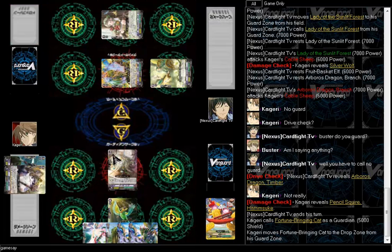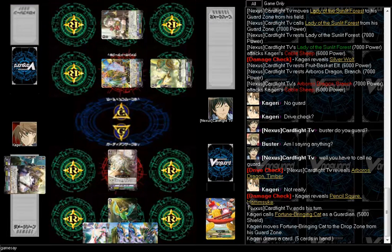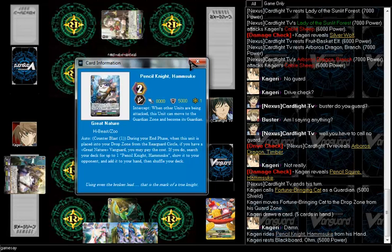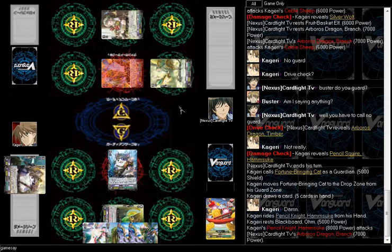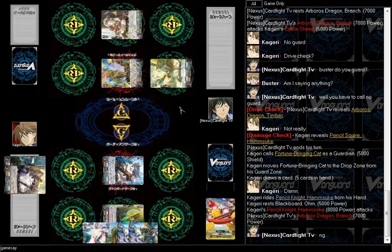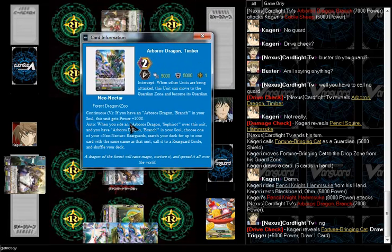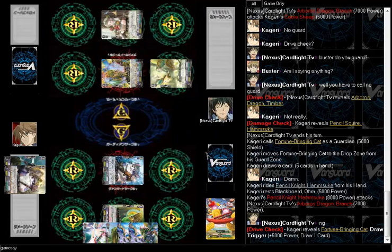Now it is Kagari's turn, and I know it's probably really hard to follow — which is why I never really wanted to record a tag fight. But hey, sue me. He rides into Pencil Knight Homsky. He's going for the attack. No guard, because there's not much for me to do. He drive checks into a draw trigger. He says no guard, so I will take damage.